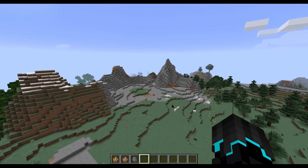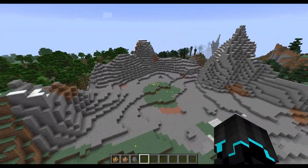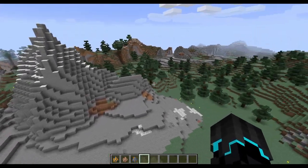Trader Llamas are the same as normal llamas but have blue and gold decorations — like a carpet thing.